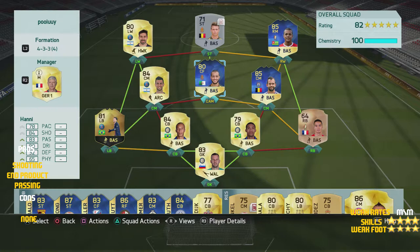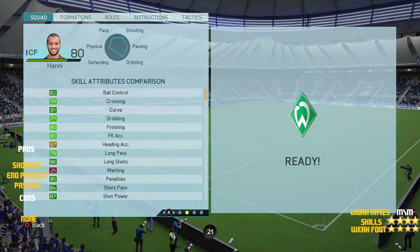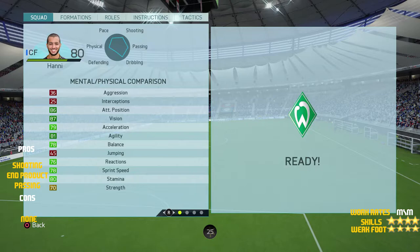Looking at his in-game skill stats: 82 ball control, 77 dribbling, 80 finishing, 83 kick accuracy, 87 shot power, 84 short passing, 79 long passing, and 86 long shots. Looking at his physical stats: 86 attacking positioning, 79 acceleration, 81 agility, 70 strength, 78 sprint speed, 76 reactions, and 78 balance.